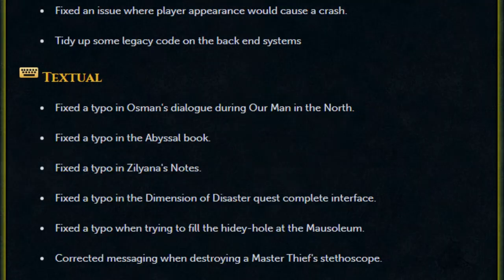A couple of Java fixes: fixed an issue where player appearance would cause a crash, and tidied up some legacy code on the back-end systems. A couple of typos have been fixed in Osmond's dialogue during 'Our Man in the North', in the Abyssal book, in Zeliana's notes, in the Dimension of Disaster quest complete interface, when trying to fill a hidey-hole at the mausoleum, and corrected messaging when destroying a master thief stethoscope.